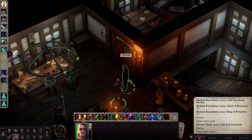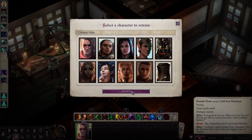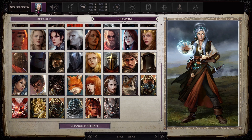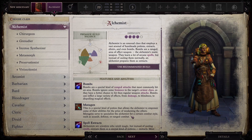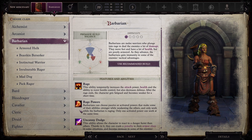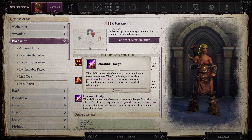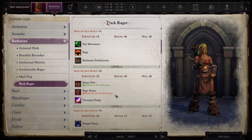We're in the inn, and I'm going to respec one more character. We have a character here, this guy, and we're going to respec them into a character that looks like this.